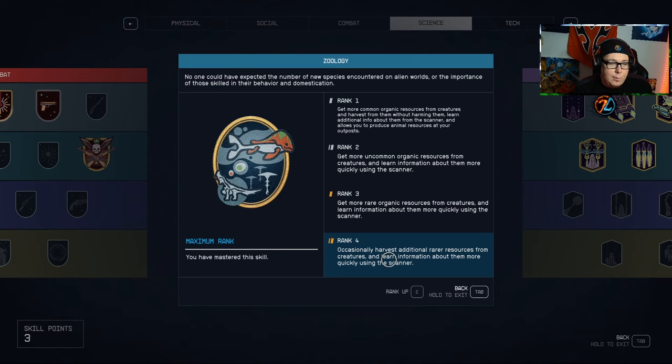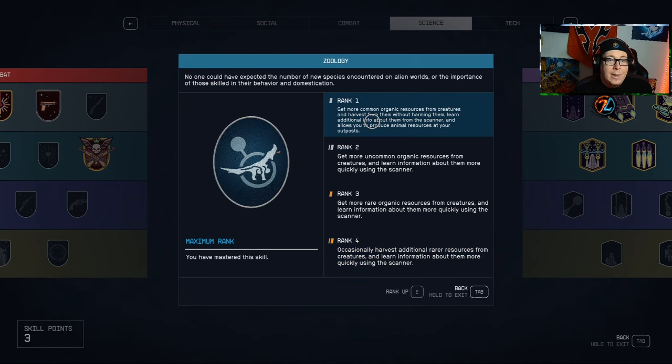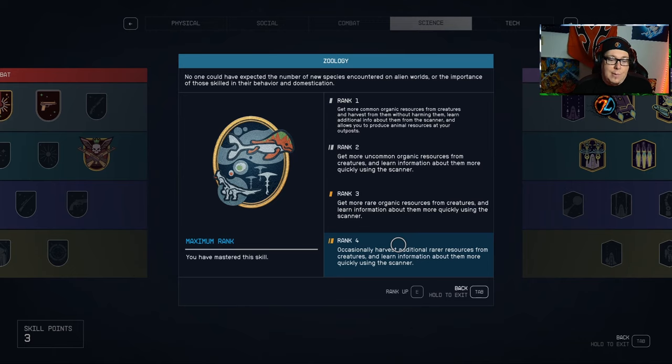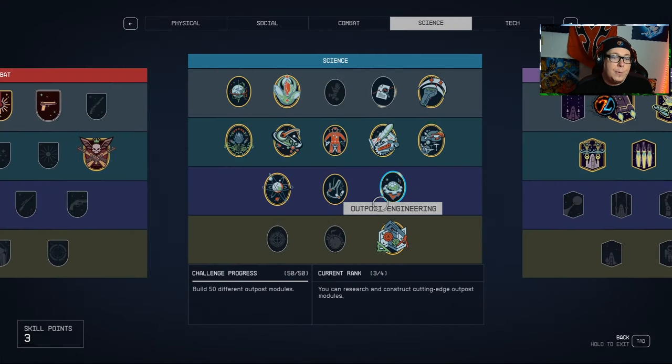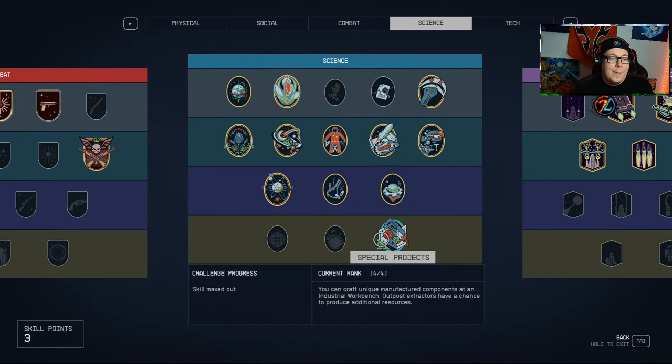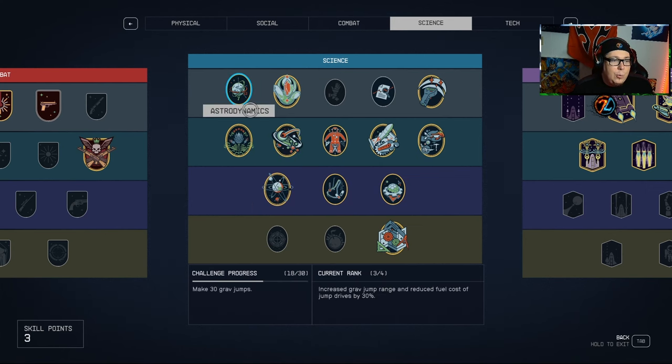The next two skills I'd suggest are Zoology and Botany. These allow you to scan fauna and flora much quicker. At the start, you need eight scans of each creature or plant. As you rank these skills up, you only need four scans, which saves a lot of time — especially for rare fauna that are hard to find. Only having to scan four is obviously much better than eight.